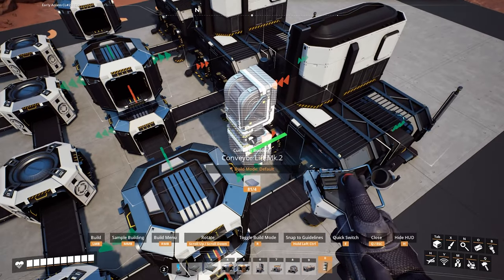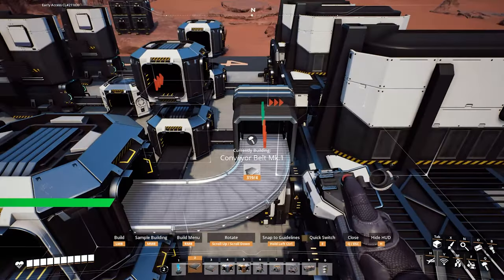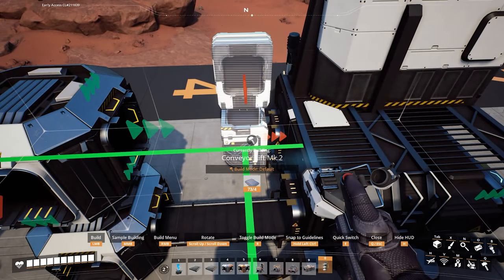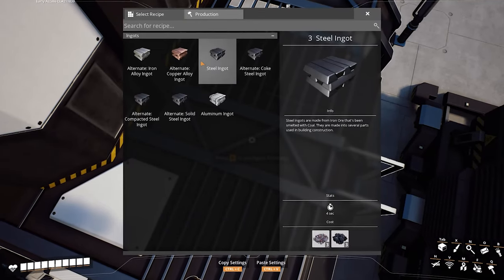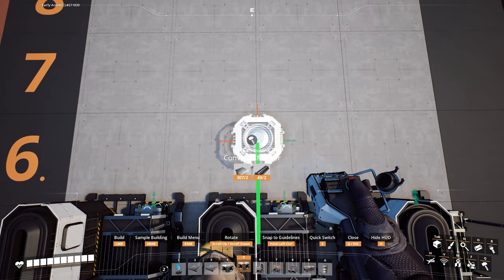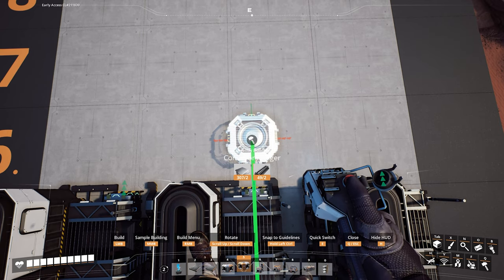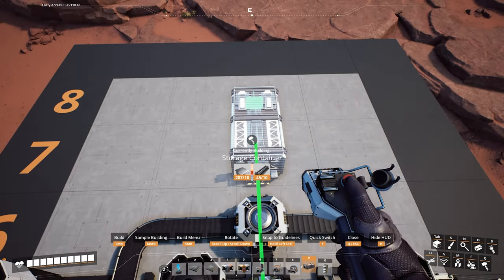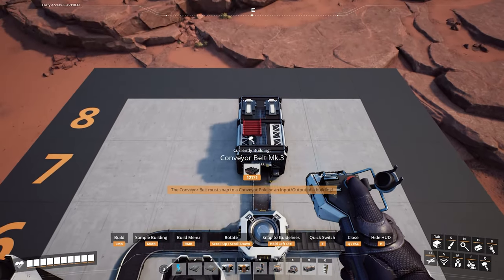Add conveyor lifts to all the foundries, making sure the lifts aim to the right side. Add mark one belts between the splitters and the lifts. Repeat the same process for the other two foundries, and add mark two belts between the top splitters. Set these foundries to do Solid Steel Ingots. Then add a merger in front of the middle foundry in the sixth row, making sure the output is going forward. Add mark one belts between all the foundries and the merger. Finally, add a storage container and a mark three belt between the merger and the storage.